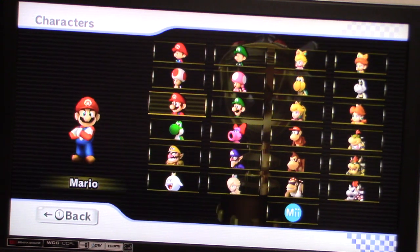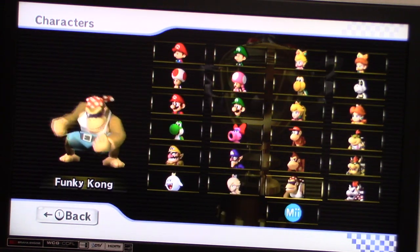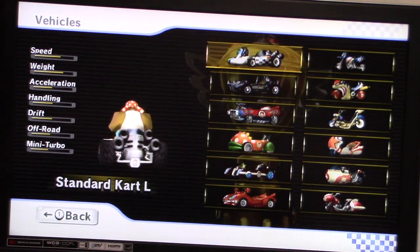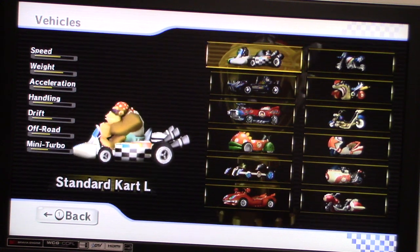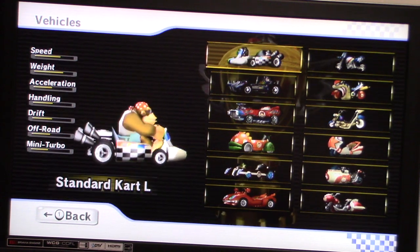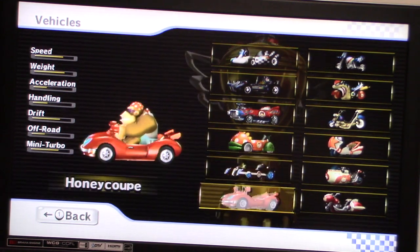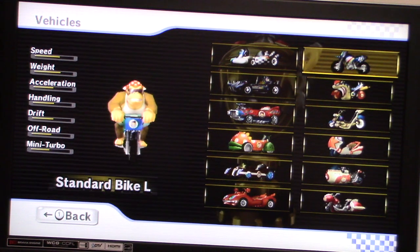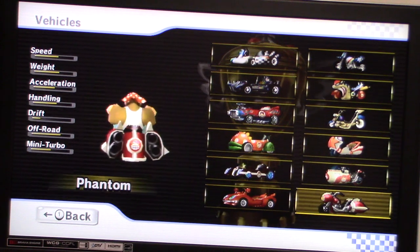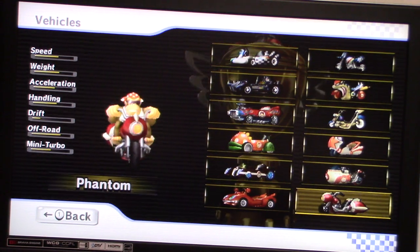I choose Funky Kong. A Funky Kong? That is a very good choice. And which vehicle should we use? Well, he's basically a large character, so we've got the standard kart, off-roader, flame flower, piranha flower, jet setter, honey coop, and for bikes: stair bike, flame runner, Wario bike, shooting star, spear, and phantom. Well, I guess for this time you can use the phantom. Alright, phantom it is.